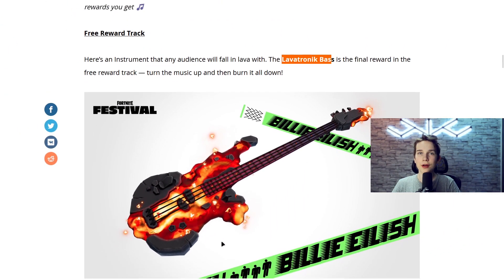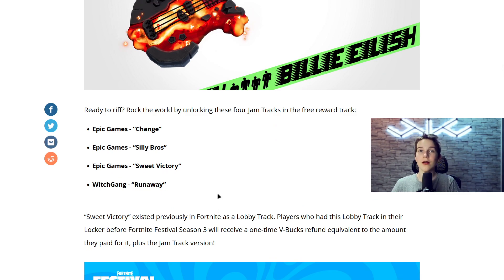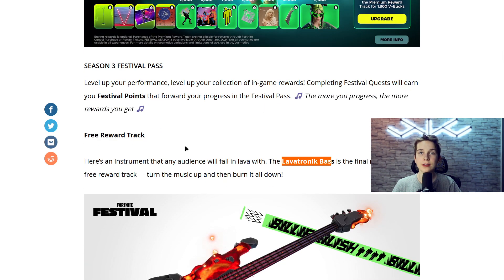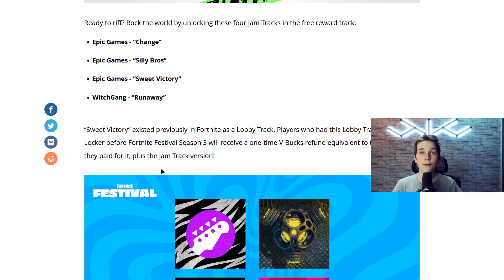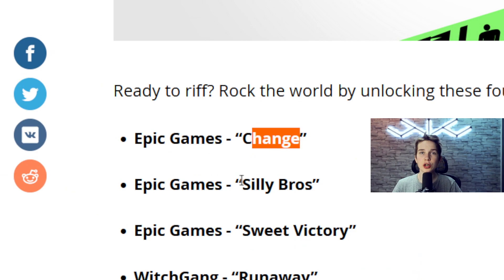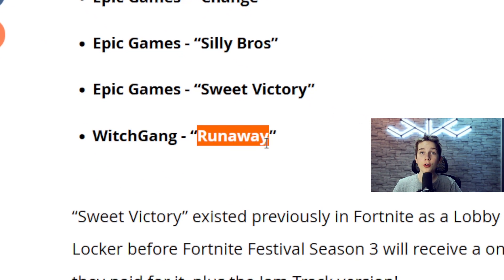Probably if you're a Billie Eilish fan, you probably know how this is themed to her — I'm sure it is. Like I said, there were a few different jam tracks or songs in this. The three I'm talking about are, of course, Change, Silly Bros, Sweet Victory, and Runaway.